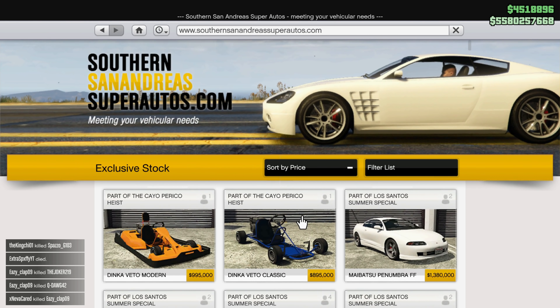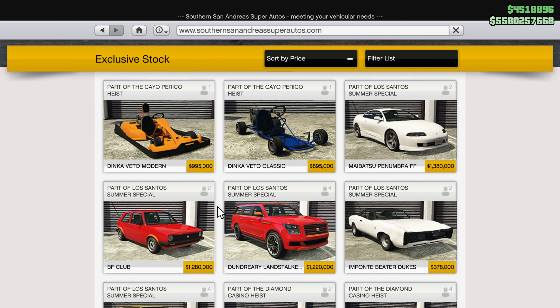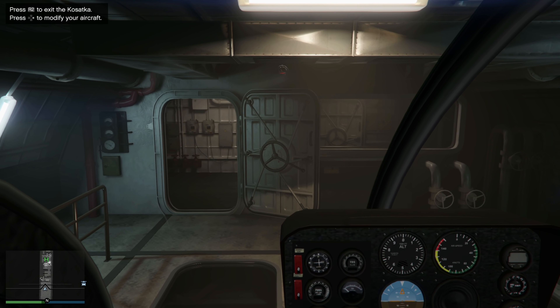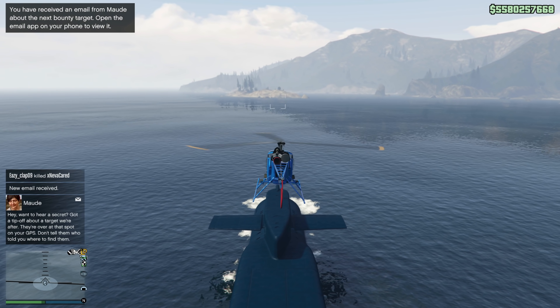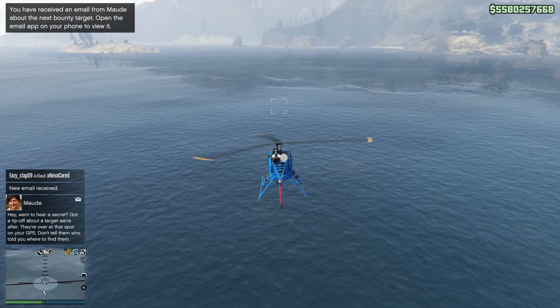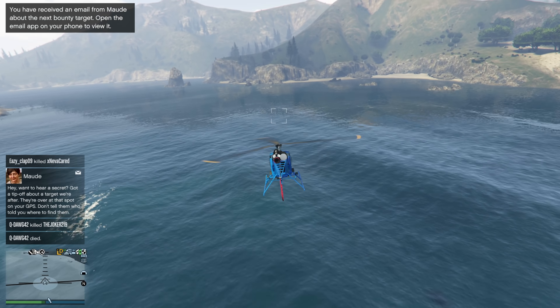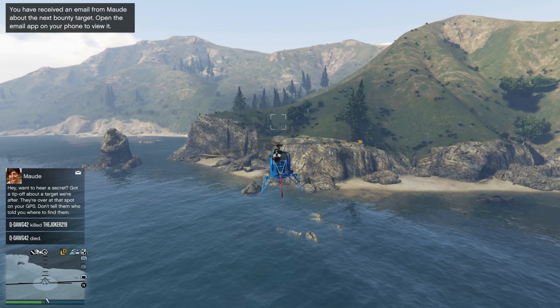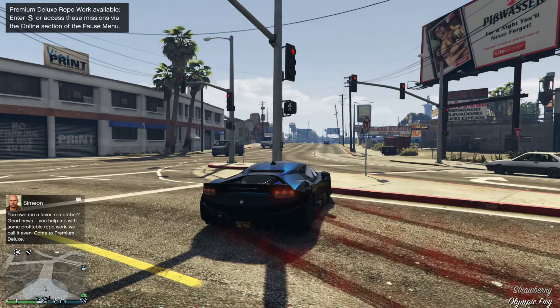Another terrible thing this week is that the Brioso 300 was removed from GTA Online — you can no longer get it. If you have it in your garage you can keep it, making it a rare vehicle. Sadly I had it but accidentally replaced it thinking I could buy it whenever I wanted. If you have this vehicle, count yourself lucky — maybe we'll see it again as a drip feed vehicle at some point in 2021.